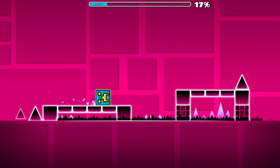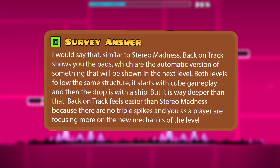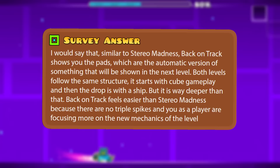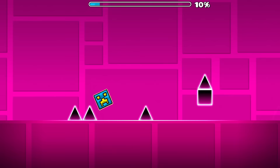One of you said: 'It's a pretty great level, starting by introducing the jump pads just at the very beginning, showcasing how they can benefit you but also how they can be used to trick you.' Another stated: 'Similar to Theory of Madness, Back on Track shows you the pads, which are the automatic version of something shown in the next level. Back on Track feels easier than Stereo Madness because there are no triple spikes and you as a player are focusing more on the new mechanics.' Back on Track introduces the jump pad instantly, and the new player will quickly figure out how it works by just gliding into it. Then roughly 10% into the level, there are jump pads that try to kill you instead of helping you — it communicates the intent and mechanic beautifully.